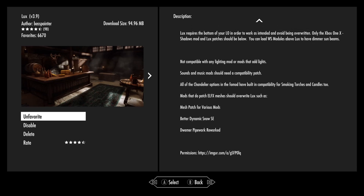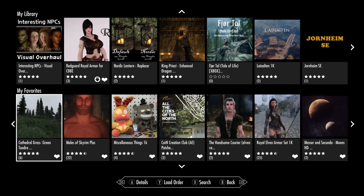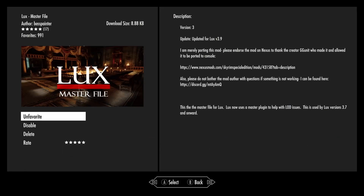Along with this mod, Lux version 3.9, there are a couple of other mods you need. The main one is the master file — the Lux Master File. You will need this. It says it helps with LOD issues, okay? So you will need this, again ported by Bass Painter.